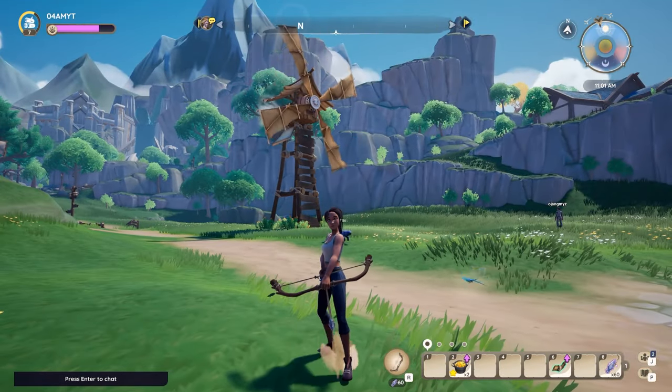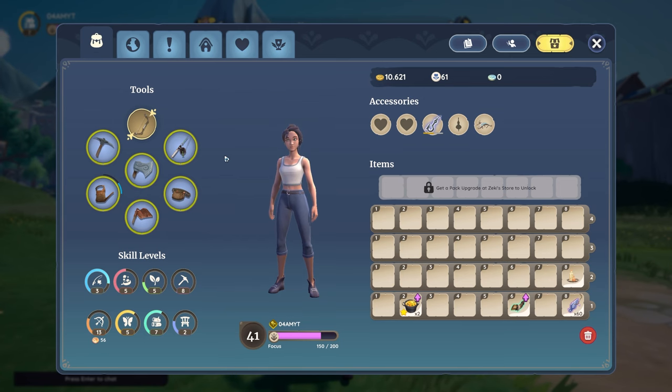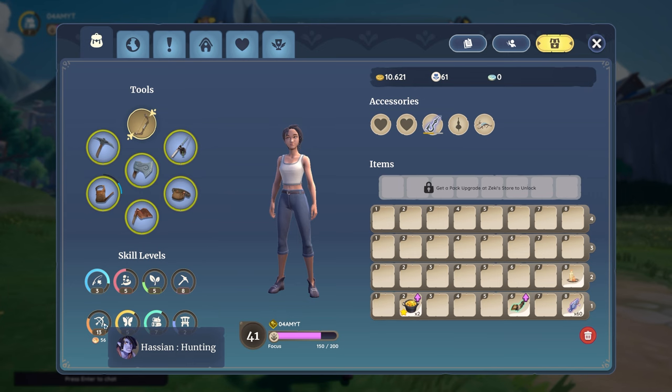First, you want to open up your inventory and check out the bottom left of the screen, as right here you can see your skill level of hunting. I recommend you to get a skill level of 8 or higher, as then you will unlock the blueprints for the Dispel Arrow as well as the Hunter's Horn.